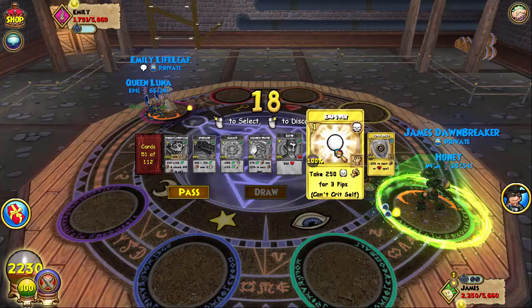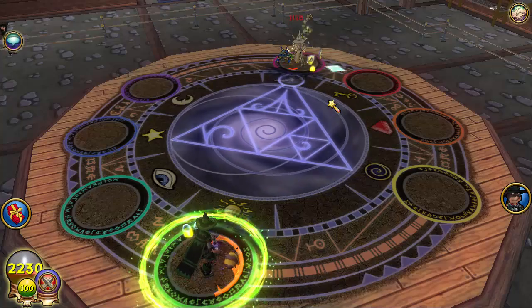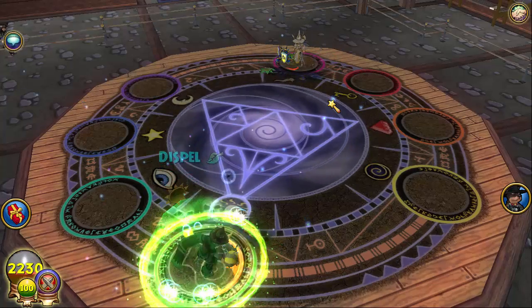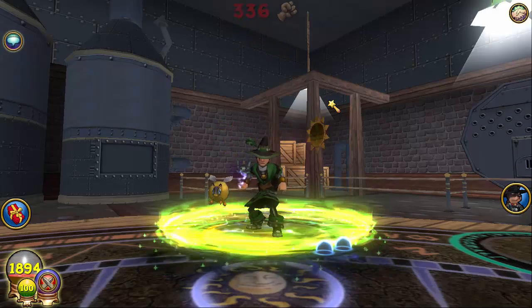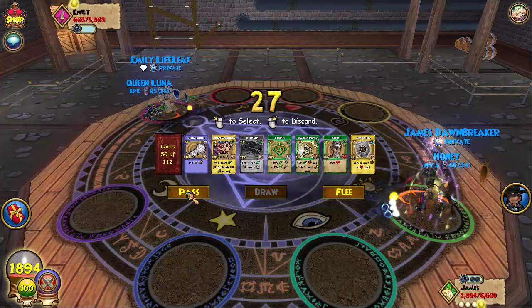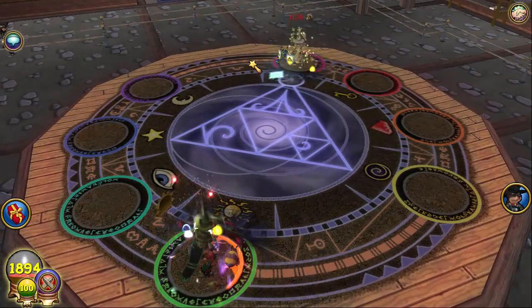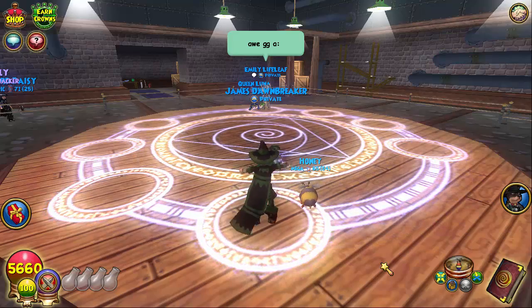Three pips, power pip — that's game. Oh my god, and I think I discarded my cleanse too, so that's kind of bad. Wait, it's GG because she just life dispelled and that's two pips. I'm gonna wand because knowing KI Games her pet just might break the game and heal before the tick. Alright, that was GG — Emily Lifeleaf, I forgot to say your name at the beginning of the match, but yeah GG, good player.